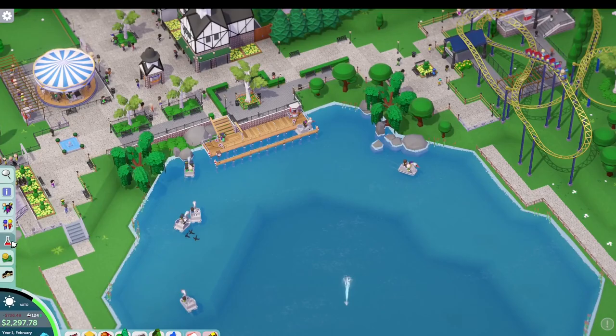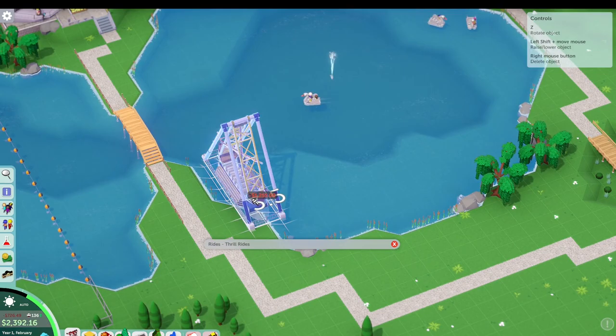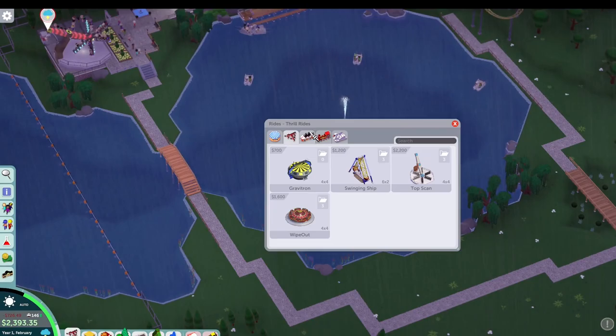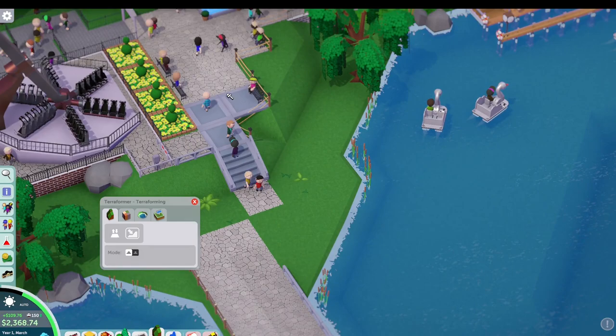As we keep getting guests in here, we're over 100 guests — that was our first optional goal, and the next one is 200. We're making some okay money. Looking at a couple of different options for the next ride, and the swinging ship seems to make sense based on the lake. Trying to decide what we want to do, and the general consensus is that a swinging ship may be the best option.